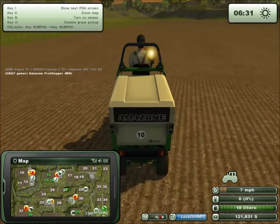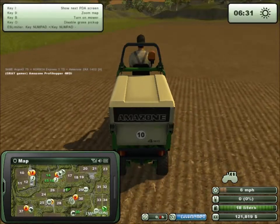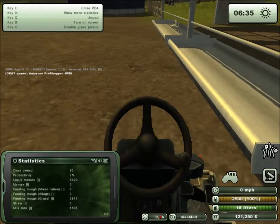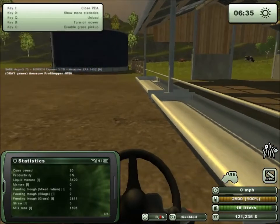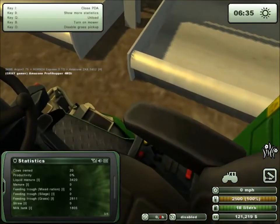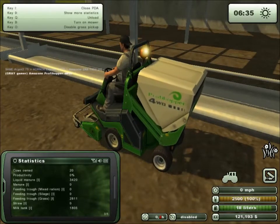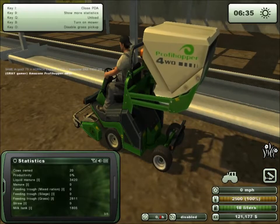I'm going to cut the video here, and when I get done getting this out of the way down to the cow pasture, we'll come back. Okay, here I am back at the cow pasture. I flipped to this mode so I could see just how close I was getting to the trough. We're going to go ahead and unload the grass that I cut on my way over here. We've got 20 cows.